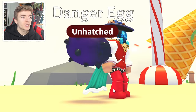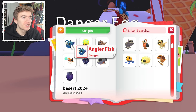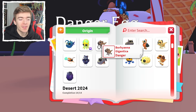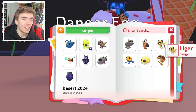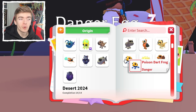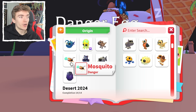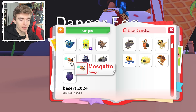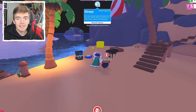The next egg we're hatching is a danger egg. The pets I could get include a fish, an octopus, a hippo, another type of bird, a liger — which is a combination of a tiger and a lion — a puffer fish, a poison dart frog, an owl bear, and a mosquito, probably the only one I will not be donating to if we hatch it, as mosquitoes are just evil.